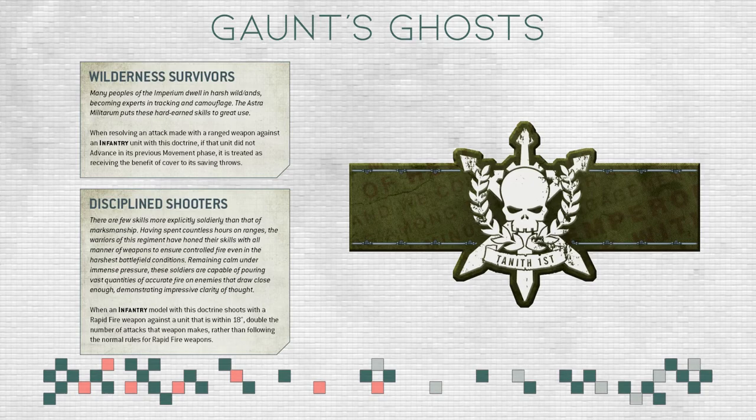There are other options to improve them — you can use HQs to have them reroll hits, and you can improve their invulnerable save to a 4+ with an Astropath. So there are ways to make them even more durable and annoying.